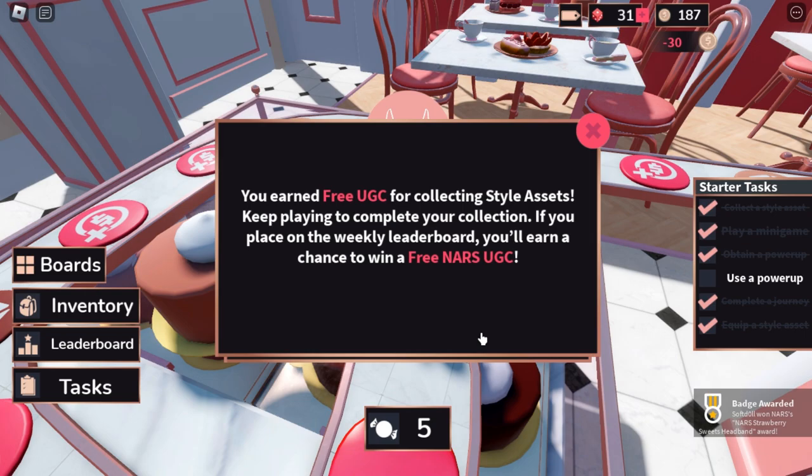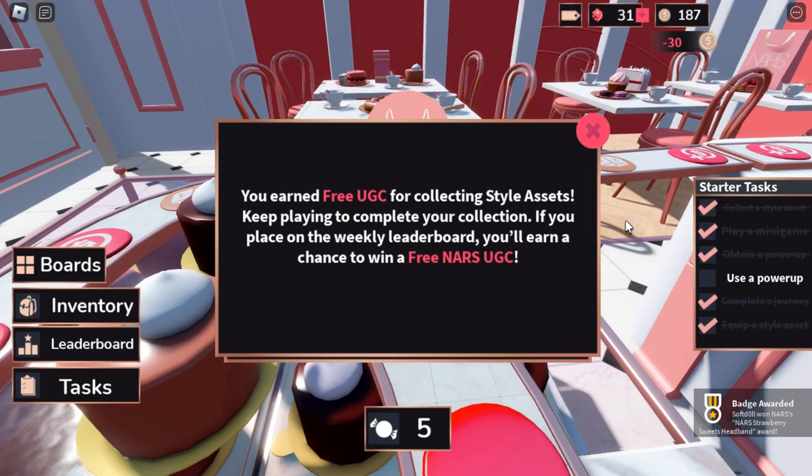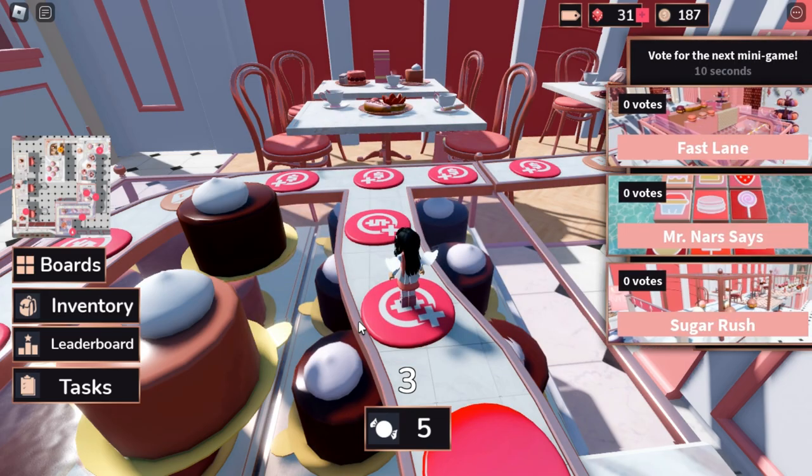I finally collected all 10 style assets around the map and we got the free UGC item. Now let's go ahead and leave the game and check it out in our Roblox inventory.